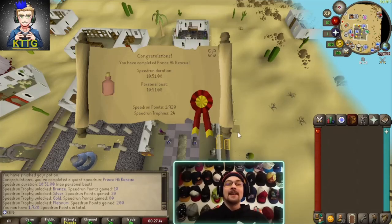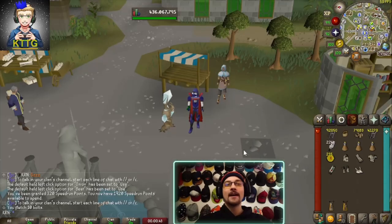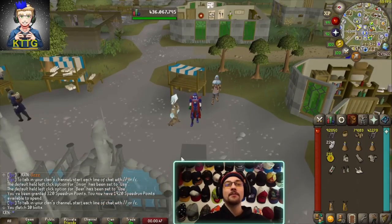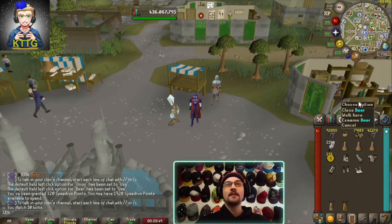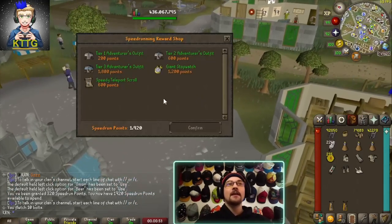Well, that makes our sixth platinum trophy, and I think I'm going to take a break there and go back to Ironman. But before I do, let's head to Varrock Center and check out the reward shop. As you can see, the quest speed running reward shop is right in between the newspaper stand and the general store - we're just going to talk to Eliza.